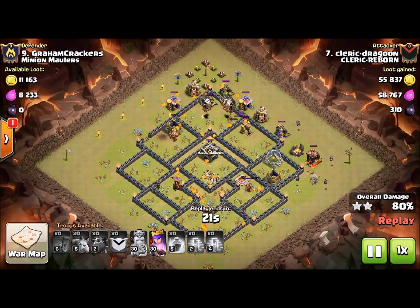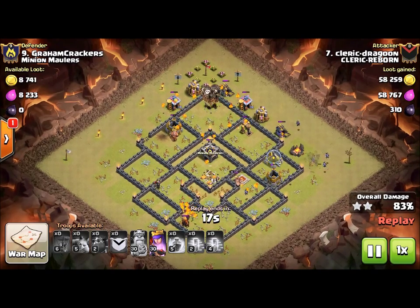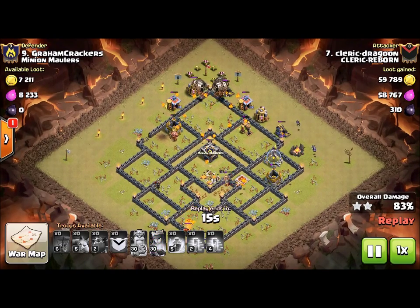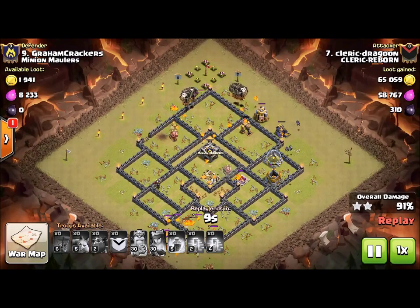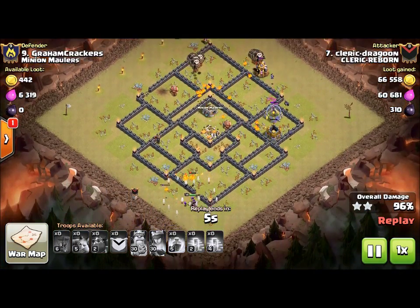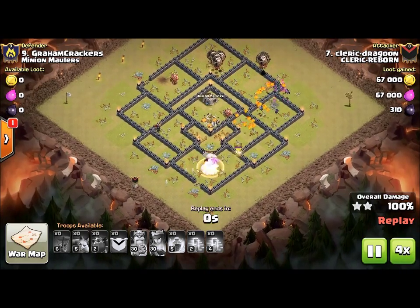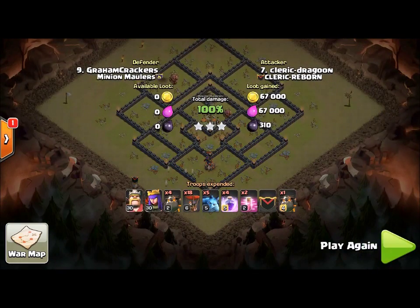My queen survived — she's still alive. I'm putting my minions out. And there you go. That's the only difference: I had an extra haste spell and I deployed my hound on the other side. That's all I changed, and that made this attack a three-star.